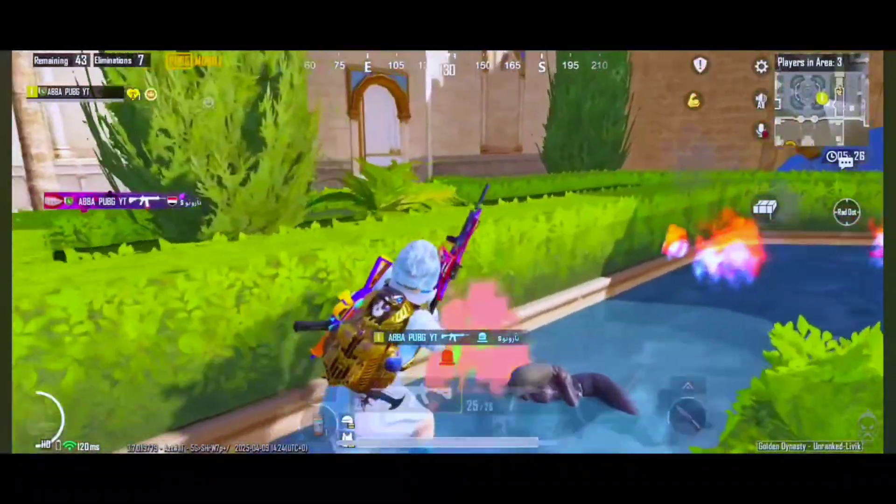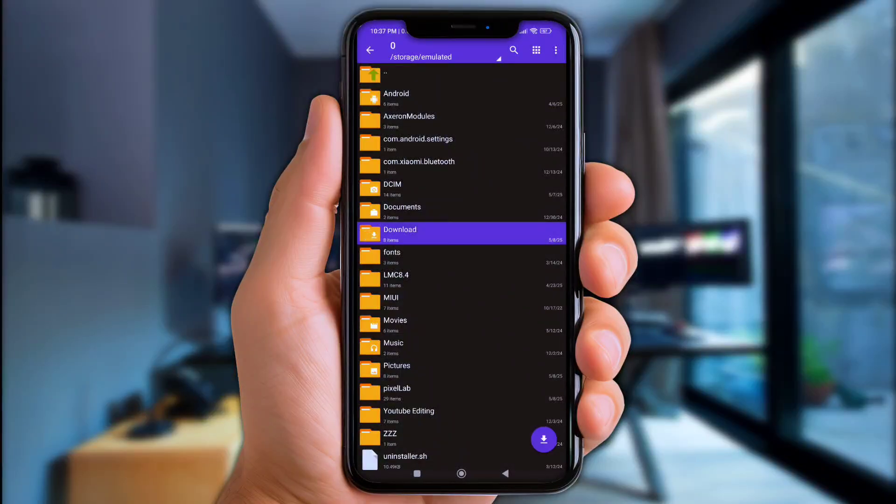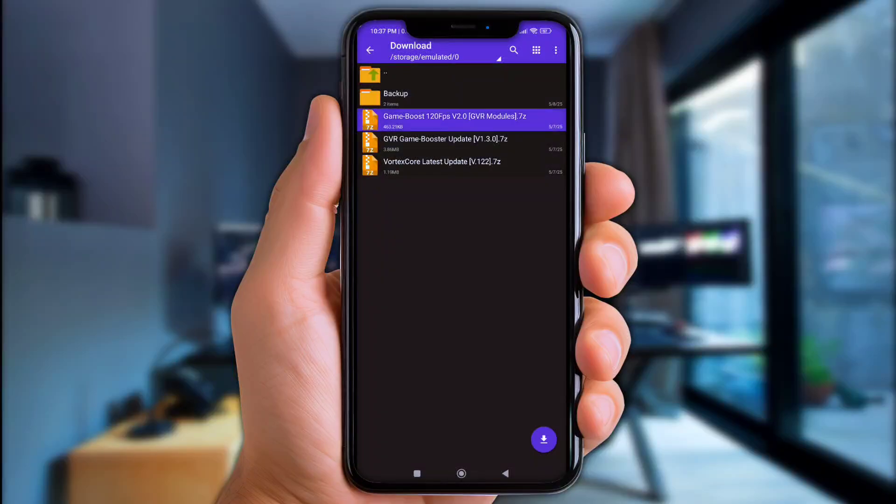So first of all, open Archiver or any file manager app. Next, go to the download folder, click the files you've downloaded, and extract them here one by one.